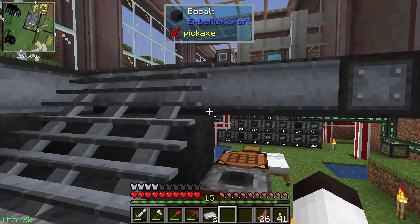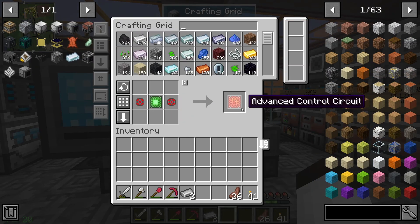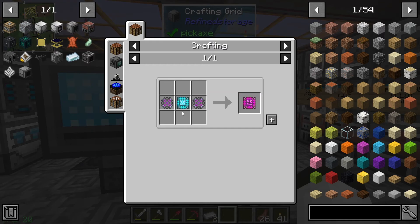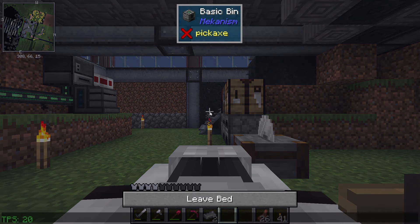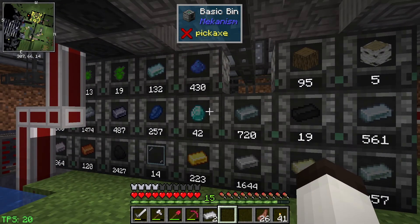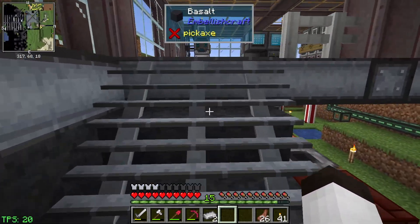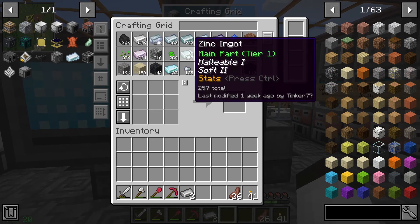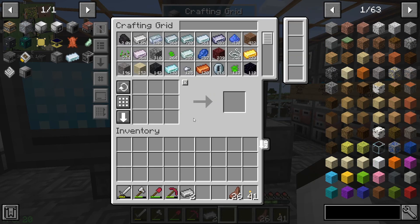We've got our two compressed irons. Now all that's left is getting the control circuit - we have the red one, we need to get the blue one. The blue one requires atomic alloys. We also need the reinforced alloy. It's getting dark, let me go sleep. When I sleep I drink some coffee. Okay, they're drinking potions again to not be invisible.